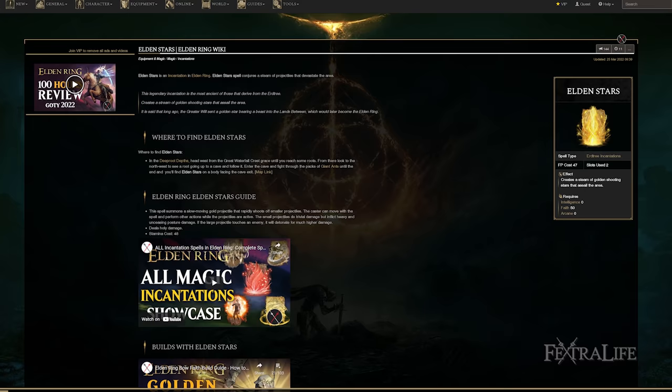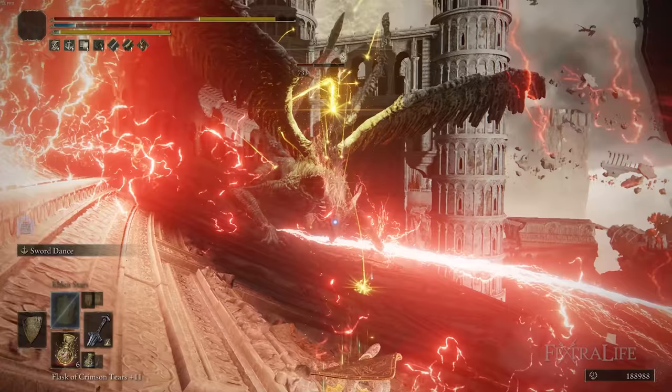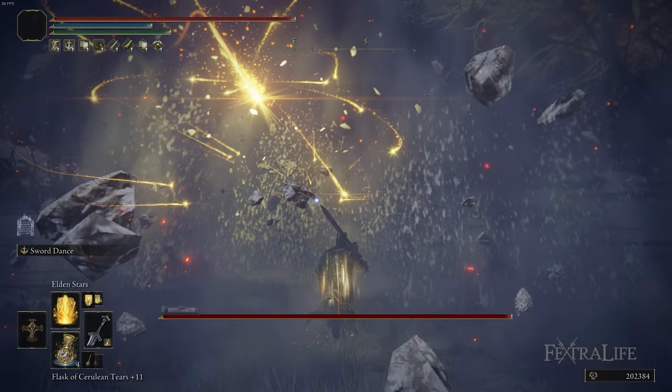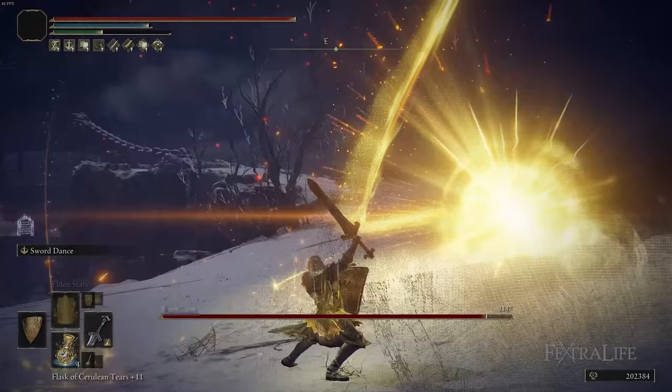I also like to use Elden Stars — the granddaddy of holy damage incantations, requiring 50 faith. It has a long casting animation but then shoots out a golden star that travels a very long distance, shooting out smaller stars that continuously hit an enemy. The damage isn't super high but it does considerable poise buildup and deals damage from very far away, meaning you can throw it out, run into the enemy, or let them come to you while it's still dealing damage. You can only have one out at a time, but it's great for getting early damage and poise buildup to stagger enemies more easily with block counters.